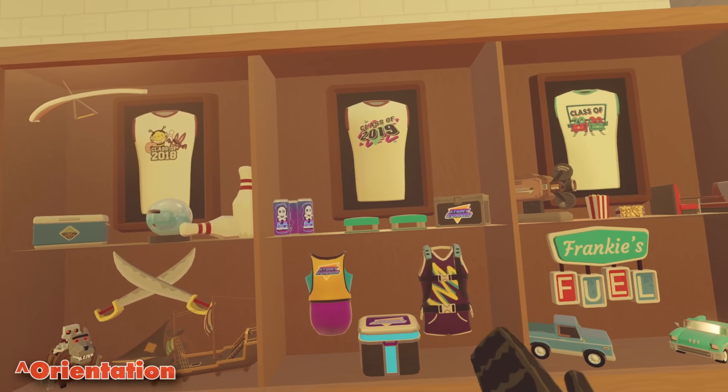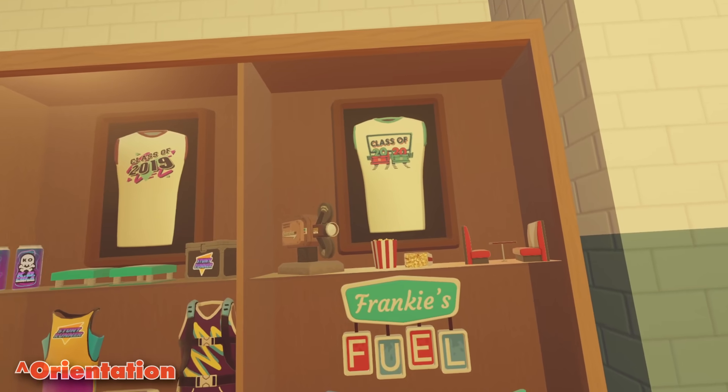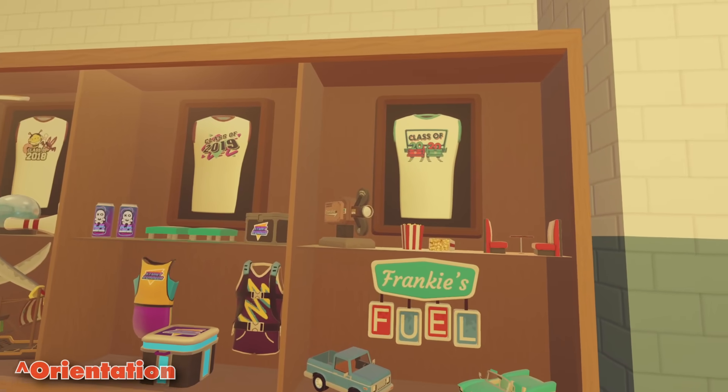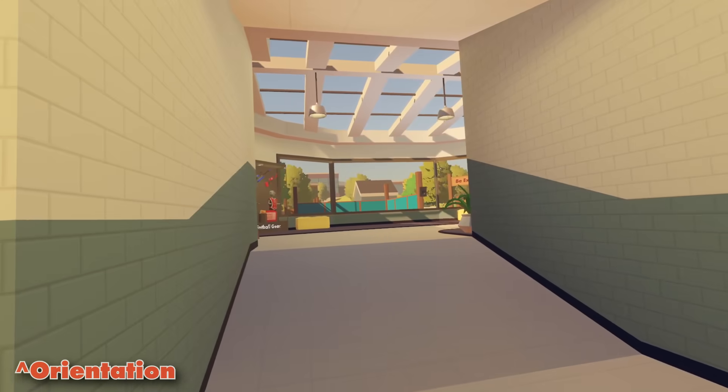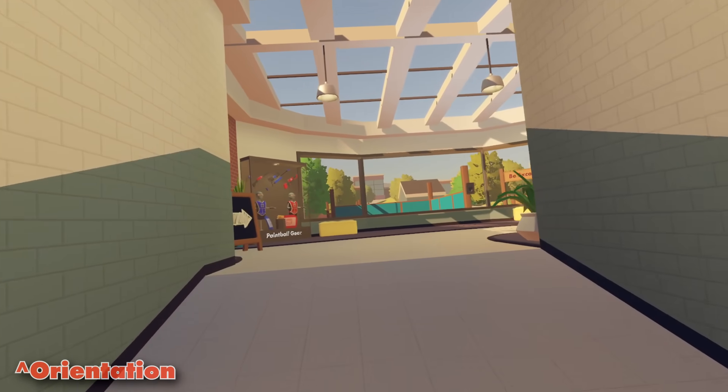2019, we got Stunt Runner. 2020, we got the really amazing map called Sunset Drive-In, guys. Let me know in the comments — what is your favorite shirt? So far, I'm loving the look and feel of the orientation room.